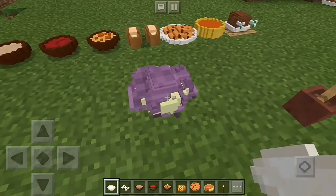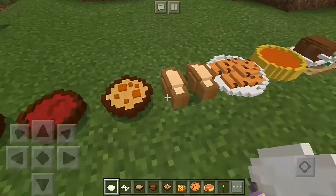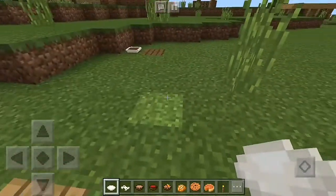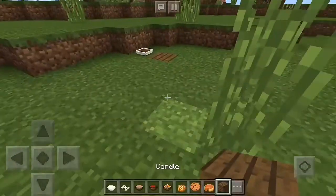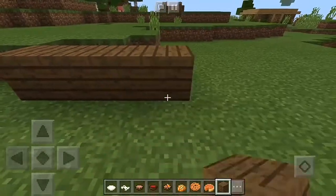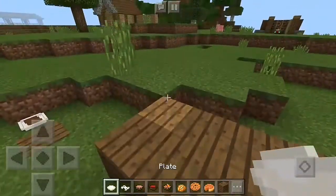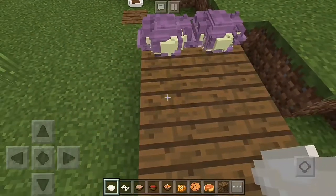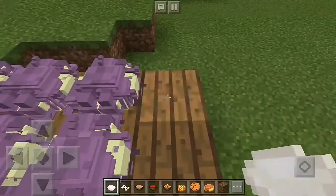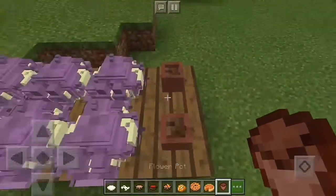This is all the food that you can place — most of them, not all. Imagine you have a table and you want to eat something — real life Minecraft style. By the way, you can't actually eat it. We have plates in different styles you can put out.